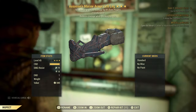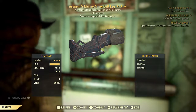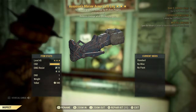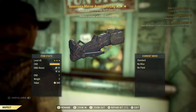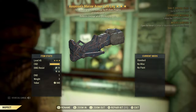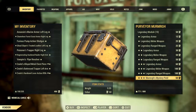Assassin's Marine Armor, left leg. 75% chance to reduce damage by 8% from players, 1% Endurance, reduces damage while blocking by 15%. I'm not a PvP player, so I would say that one I probably would not use either.